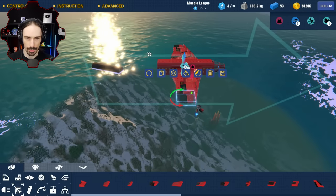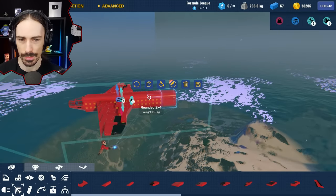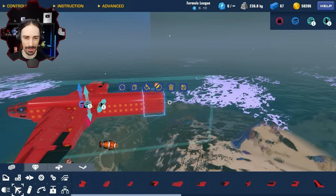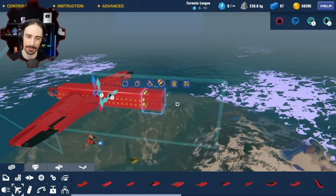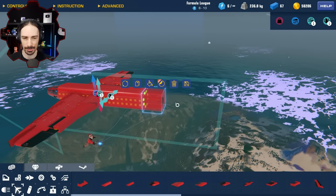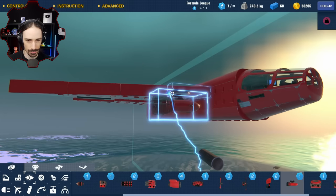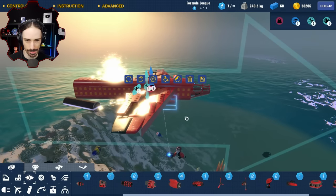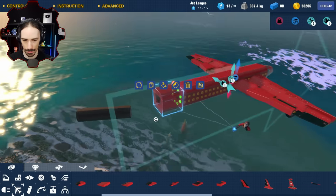Now I can copy the fuselage section a few more times to extend it out. This is basically just an underwater plane. Is it a gliding submarine battle or a submersible plane battle? I think gliding submarine battle makes more sense. I kind of like the idea of having underwater propellers as if they were jet engines underneath the wings. Now I need to add the tail.